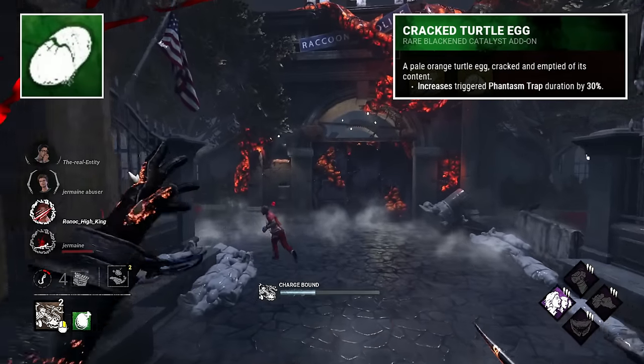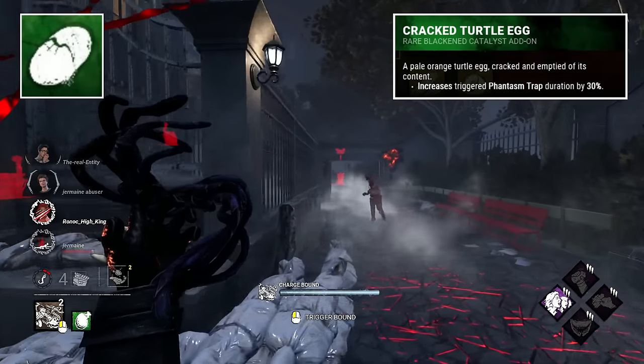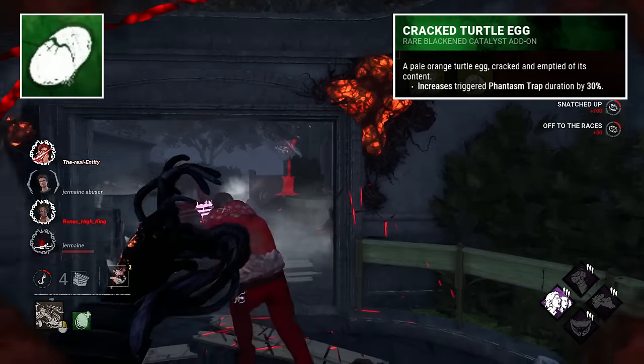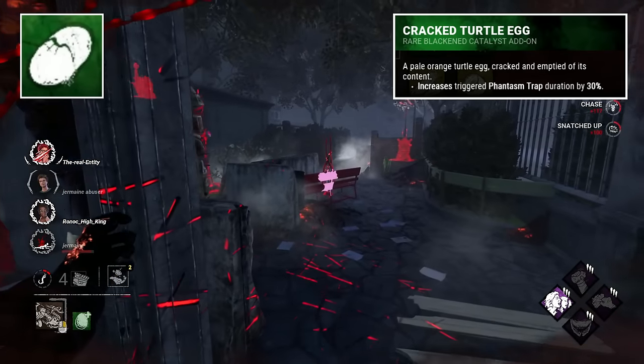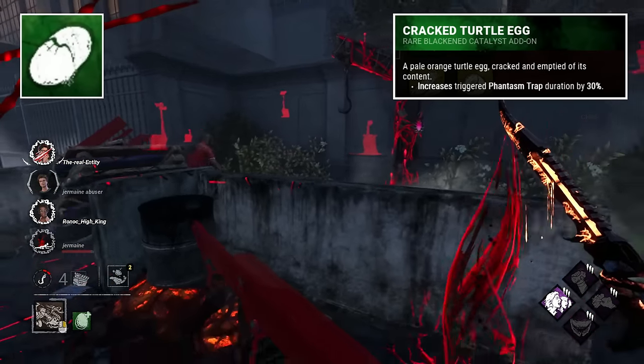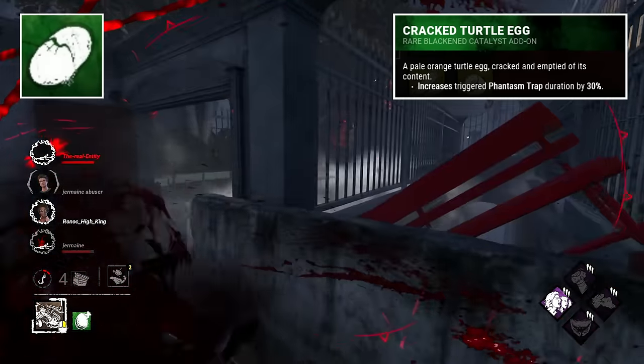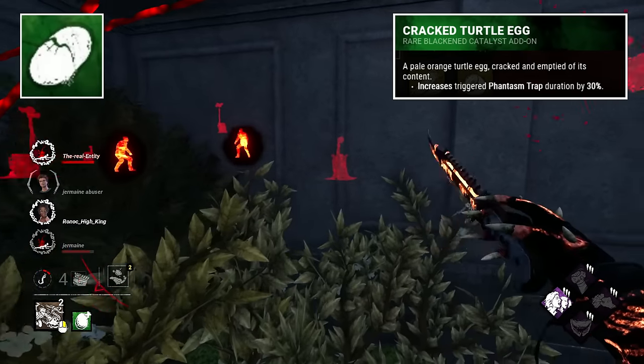Cracked Turtle Egg is next, and I like this one with it described to be a pale orange — a slightly more unique egg colour. Unfortunately the egg has been emptied of its contents; someone has cracked and swallowed it maybe. Perhaps someone with a particularly intense workout routine could have taken it — Nemesis maybe.